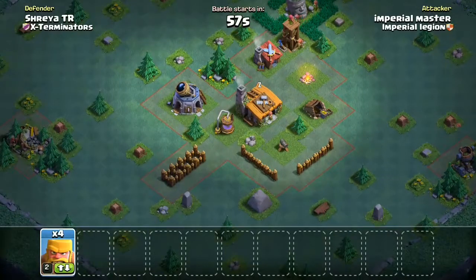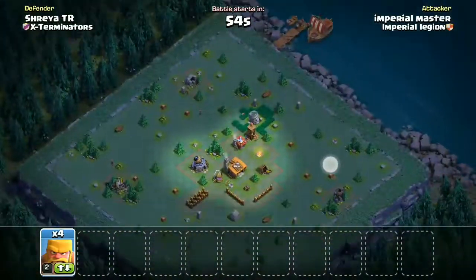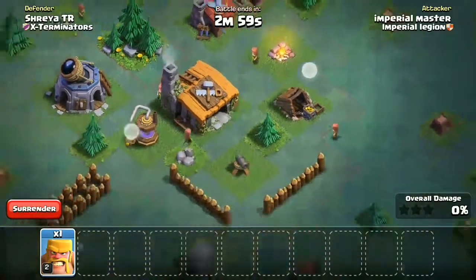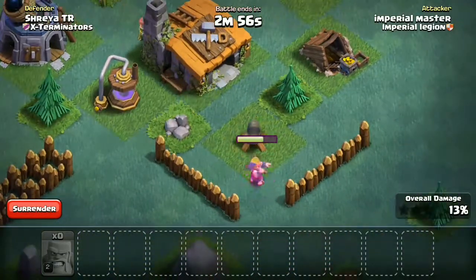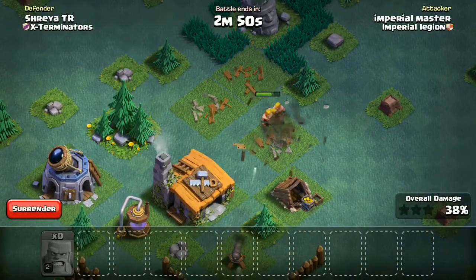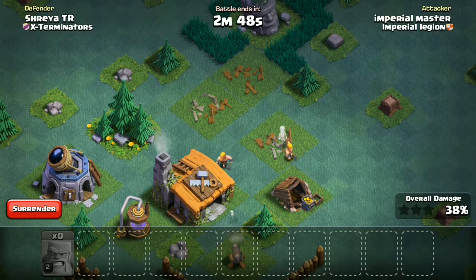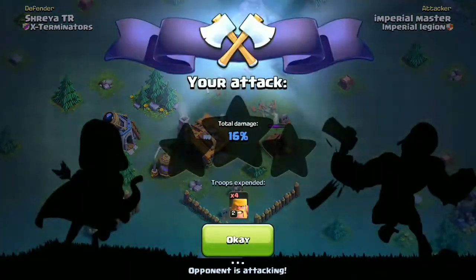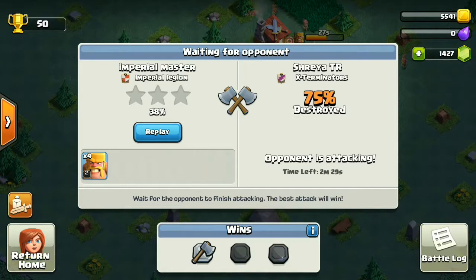Let's find someone to attack. This base layout looks a little funny. Let's see how our troops do. Okay, of course they win — we were not really ready. Let's become better prepared for the next attack.